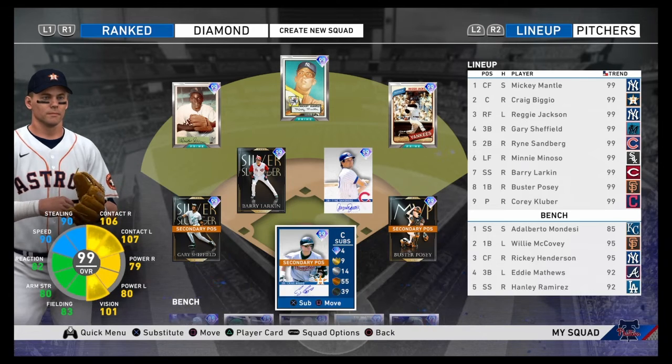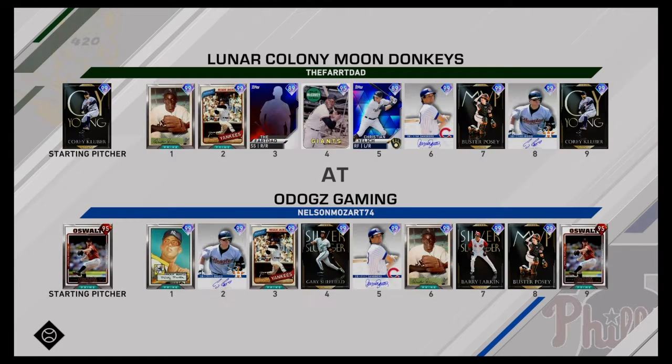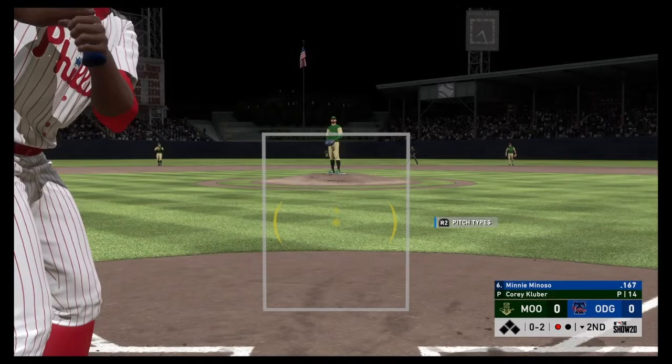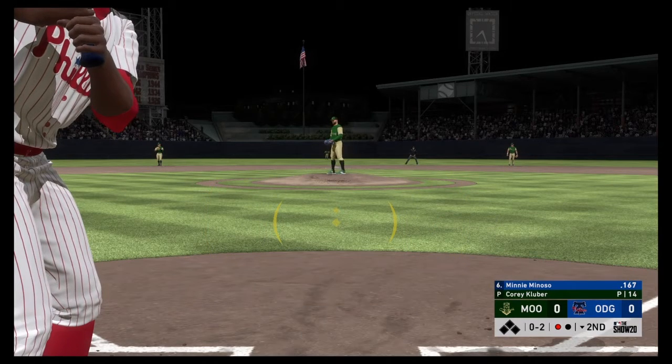Hope you guys enjoy and let's get into the gameplay. We match up against an opponent whose lineup includes Corey Kluber, Mini Minoso, Reggie Jackson, Created Player, Willie McCovey, Christian Yelich, Ryan Sandberg, Buster Posey, and Craig Biggio.